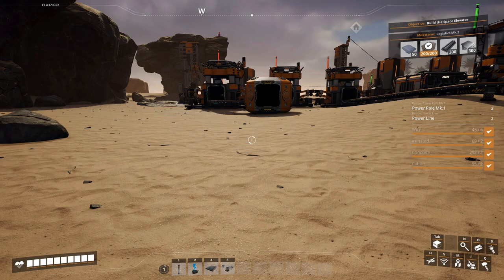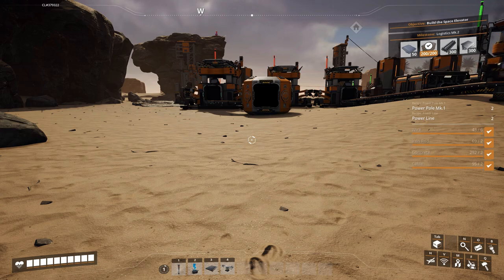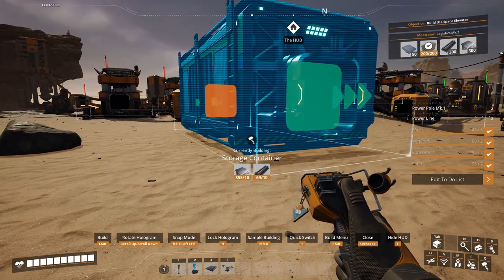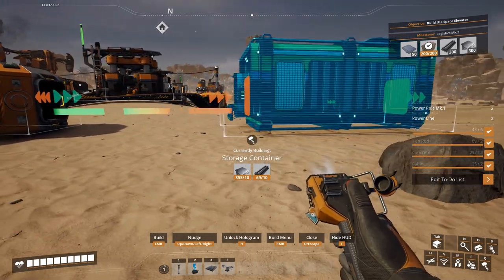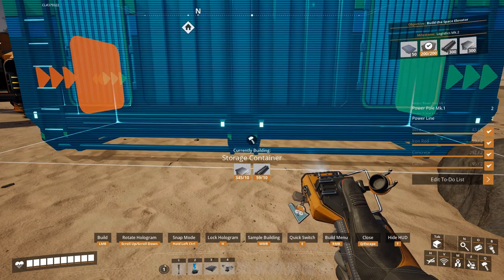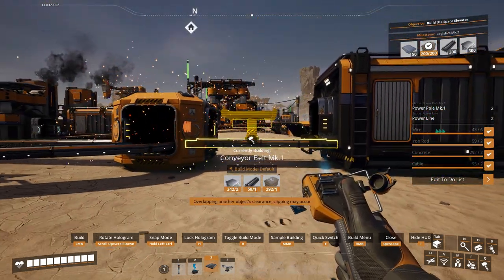So that has our rods built out to where they're merging in. What we're going to do is put a splitter in right here because we need to split those rods so that they will make our screws. Actually, you know what I want to put in right here? I want to put storage in for those rods. Let's do that — it's lined up, so that'll come into there like that. Let's put that in right there.